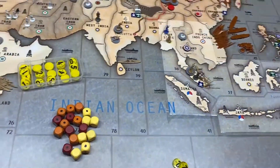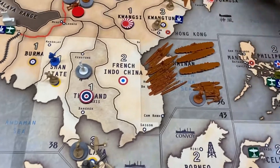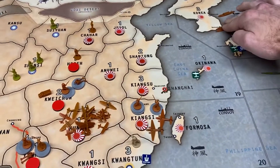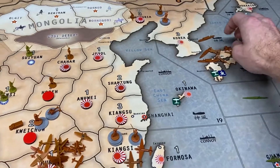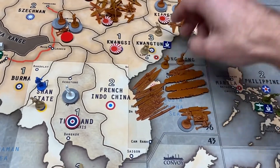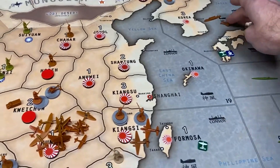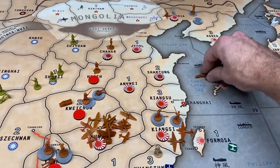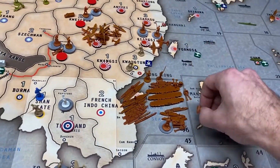The navy in sea zone 36 will stay put. Two transports up in six are going to pick up two infantry and two artillery off Tokyo and go down to 36, remaining on the transports. The last transport up there will pick up the lone artillery left, go down to 19, pick up one infantry off Manchuria, then go down to 36 as well, remaining on the transports.